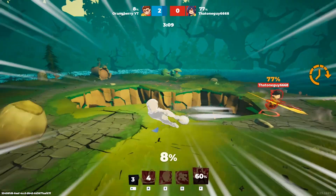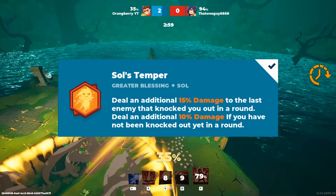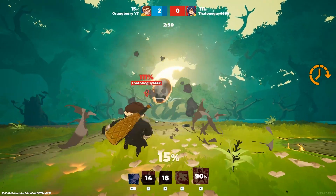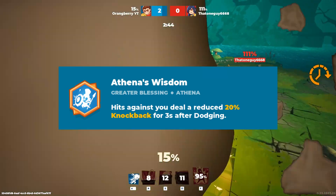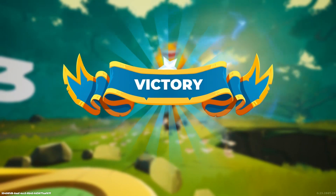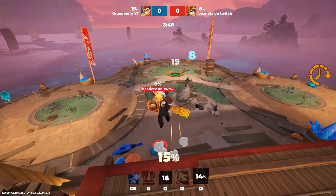For greater blessings I'll give you two options. The first, which I use the most, is Saul's Temper: deals an additional 50% damage to the last enemy you knocked out in a round, or 10% additional damage if you have not been knocked out yet in a round — that extra damage is handy when you're struggling and need to come back with a vengeance. The second is Athena's Wisdom: hits against you deal a reduced 20% knockback for three seconds after dodging. That reduced knockback is extremely important on Hercules since your main damage comes when you reach close to 85% vulnerability.